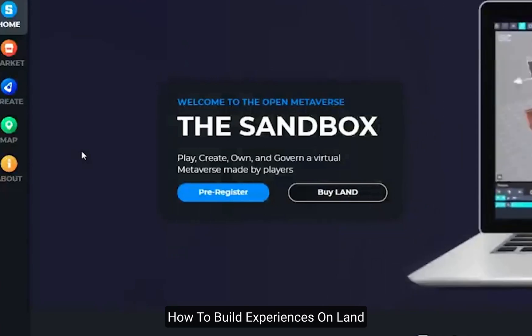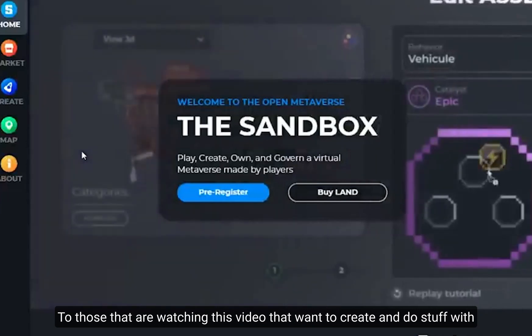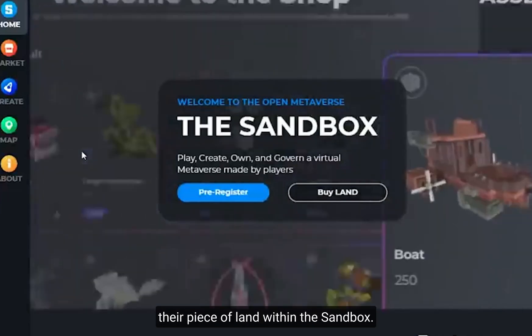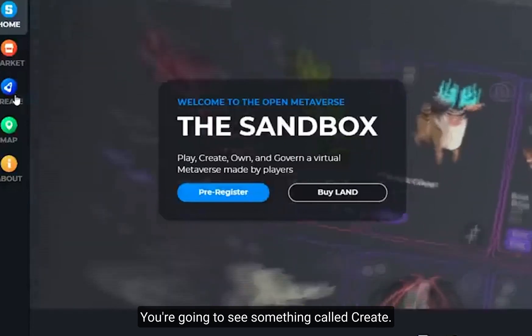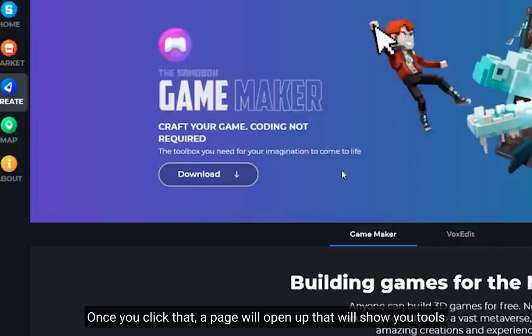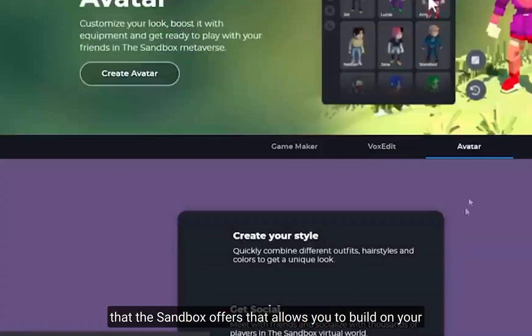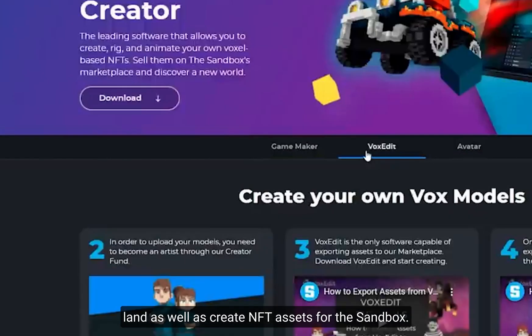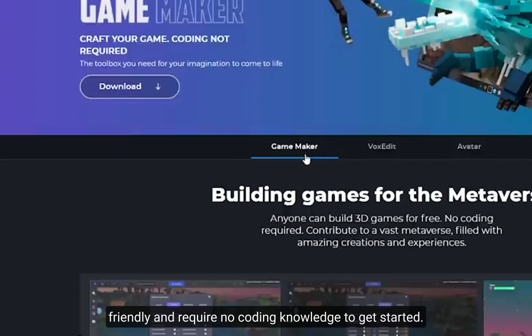How to build experiences on land. For those who want to create and do stuff with their piece of land within the Sandbox, you can go to their website and click on 'Create' on the left-hand side. That page will show you the tools the Sandbox offers to build your own land as well as create NFTs and assets for the Sandbox. The tools are called Game Maker, Vox Edit, and Avatar. The Game Maker and Vox Edit are extremely user-friendly and require no coding experience to get started.